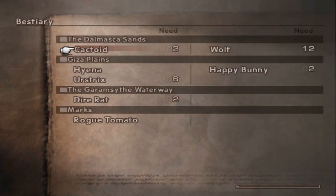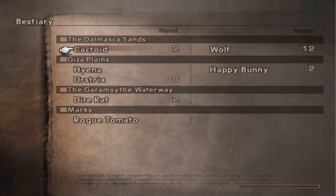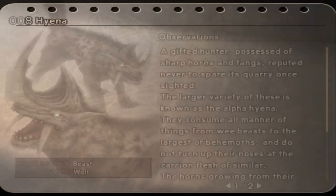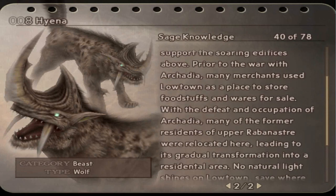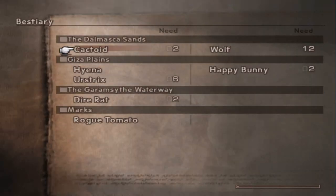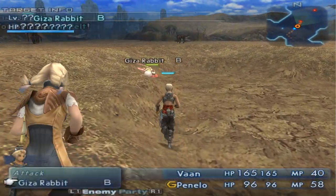The BC area is something I'm not going to actually read on camera, but I'll read it off camera while things are encoding. It gives a little bit of backstory and history on the various things you encounter - the monsters, the marks. The more of them you kill, the more information you unlock. We've killed enough hyenas to unlock page two, which is actually information about Lowtown, so I guess each monster has a random factoid and you have to grind enough of them to figure out information about the world.